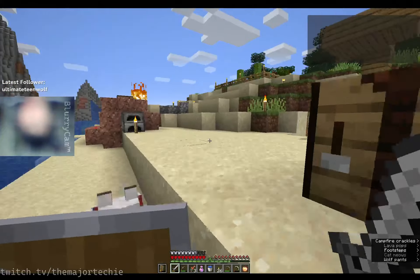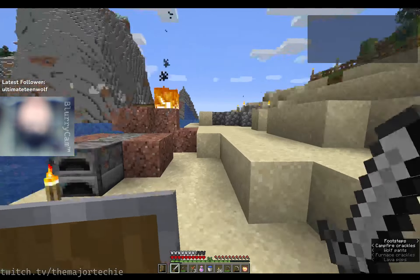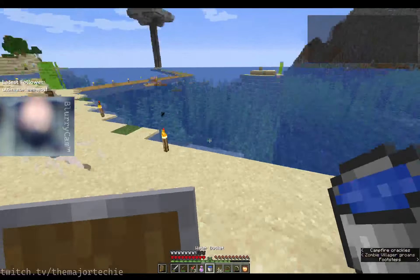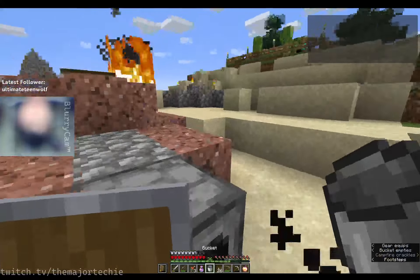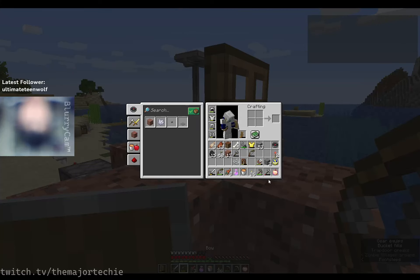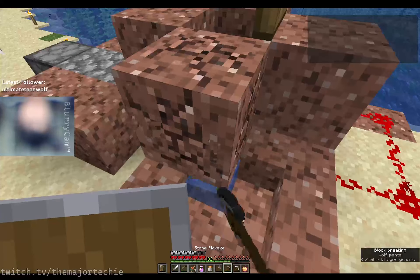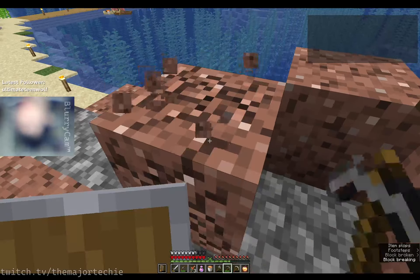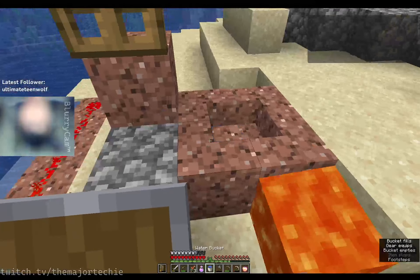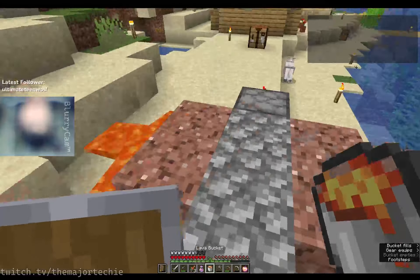To actually start the build I will need to pick a place for it. I think I will just replace this cobblestone generator since it has a tendency to light itself on fire. Let me just put that there, grab that.